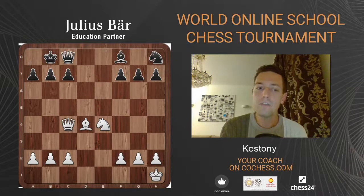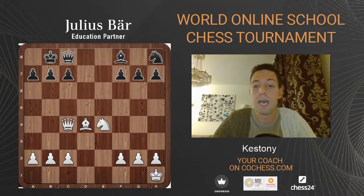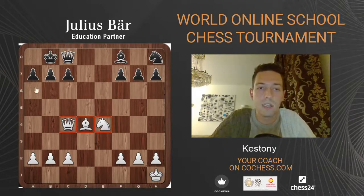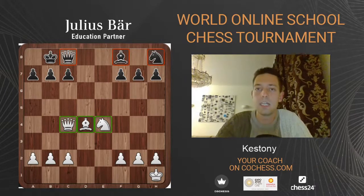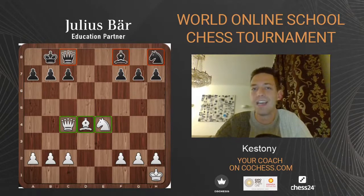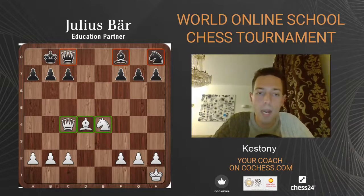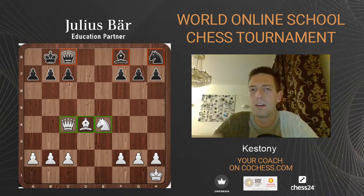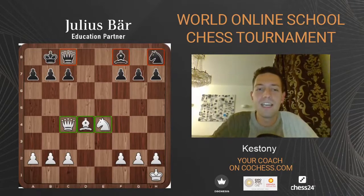First of all, why do we need pieces in the center? Well, pieces in the center are the most active — it usually means they control the most squares. I set up this position: when white's pieces are in the center they control more squares. Compare the knight with the opponent's knight — white's knight is controlling eight squares and the black's knight in the corner is only controlling two. Same for queens and bishops. So pieces that are safe in the center are the most effective, because that's the part from where you can easily get access to any part of the board.